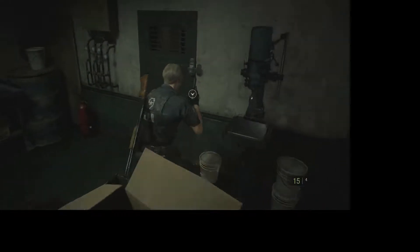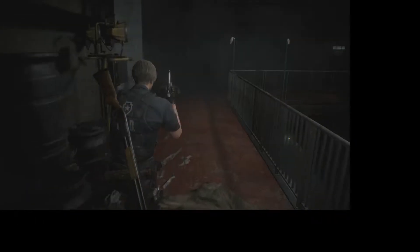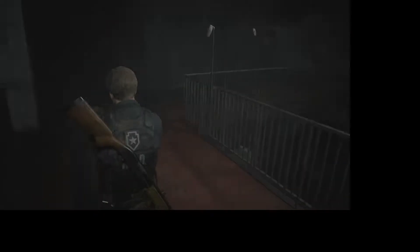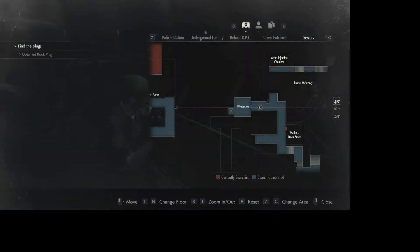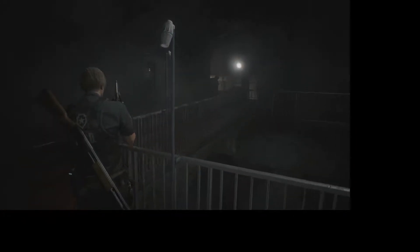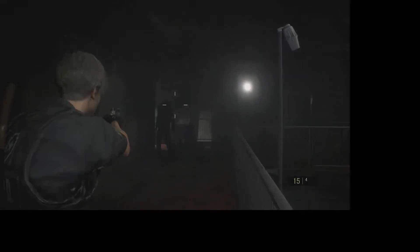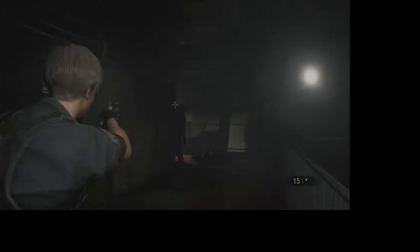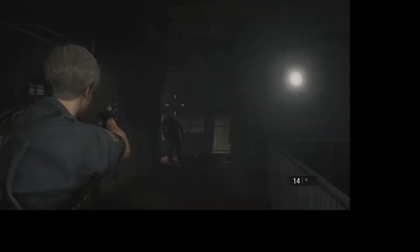Rolls of film - put you there. Open the padlock. And this will give us the rook. Worker's break room. Run!